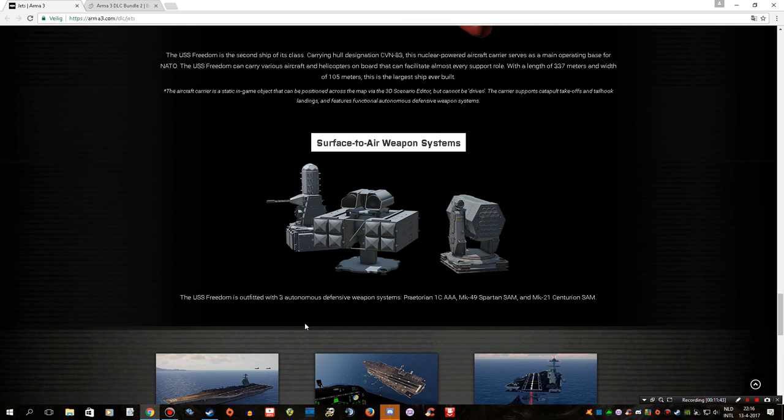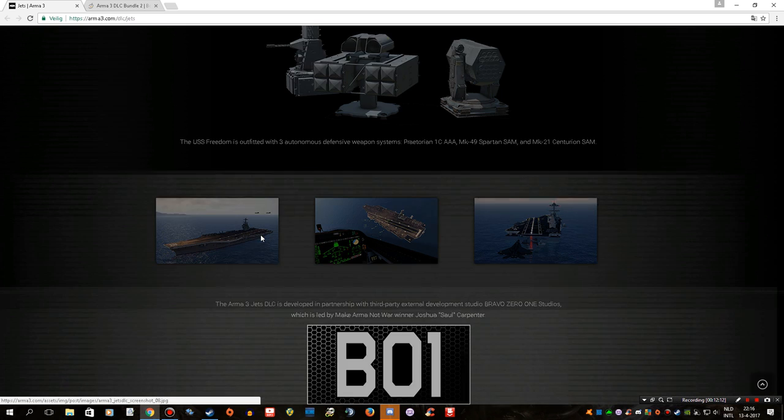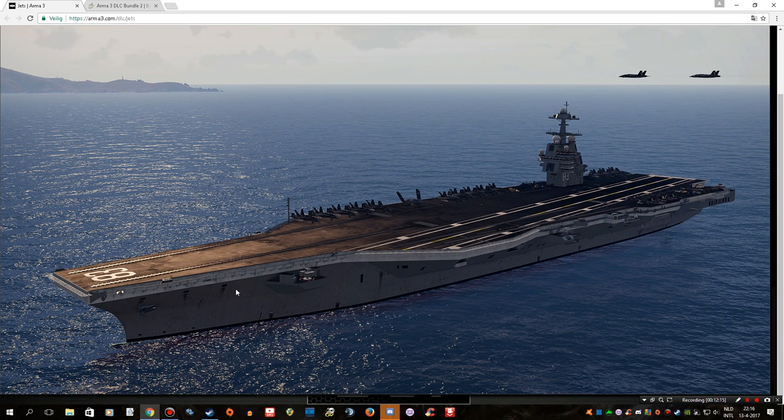The USS Freedom is outfitted with three autonomous defensive weapon systems: the Praetorian 1C AAA, the MK-49 Spartan SAM, and the MK-21 Centurion SAM. I guess these two are the SAMs, and the Praetorian 1C AAA will be able to take out incoming missiles. I'm not entirely sure of their exact function, but you can see some really nice screenshots.